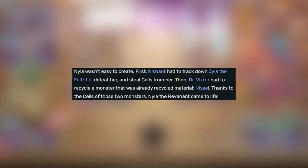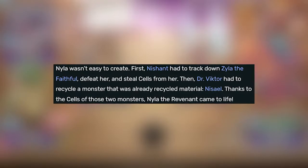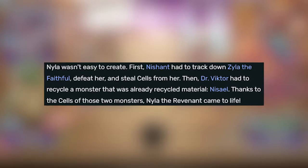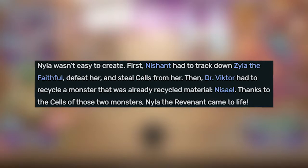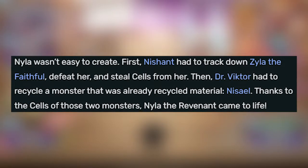Nyla wasn't easy to create. First, Nishan had to track down Xyla the Fateful, defeat her and steal cells from her. Then Dr. Victor had to recycle a monster that was already recycled material, and a cell. Thanks to the cells of those two monsters, Nyla the Revenant came to life.